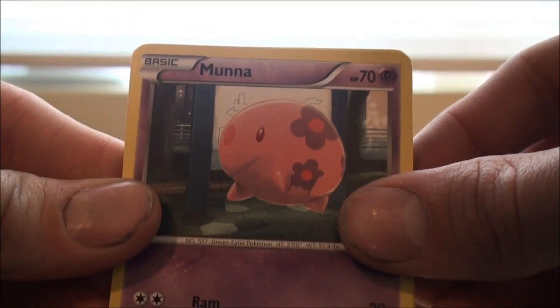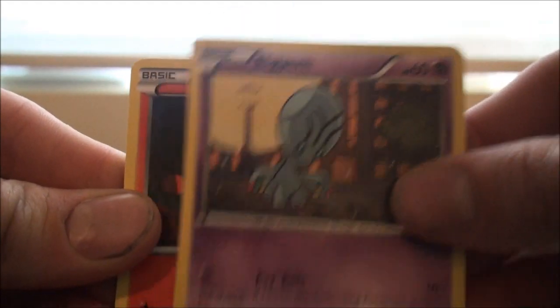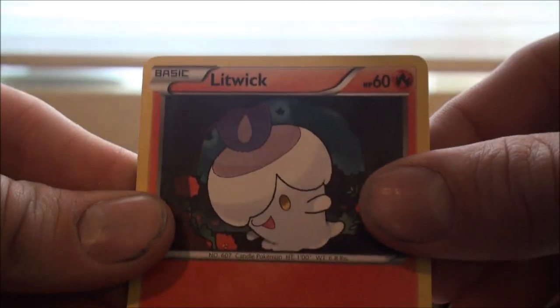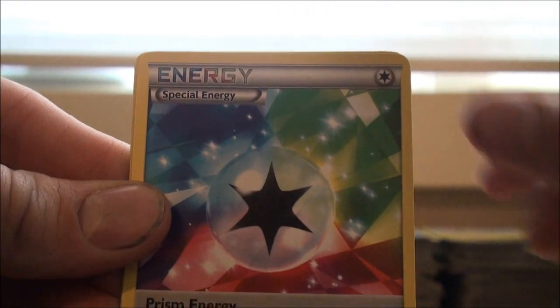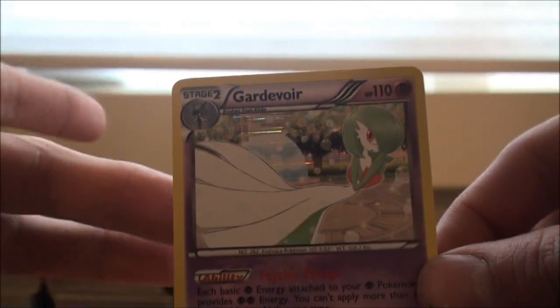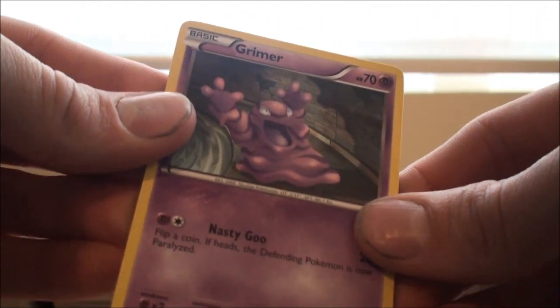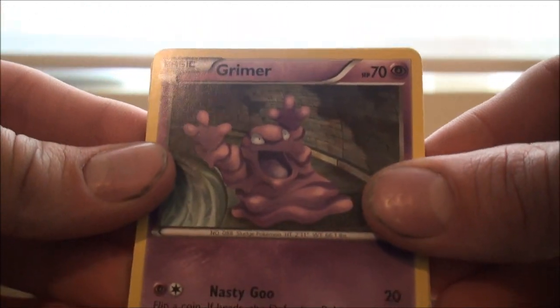Munna, Cricketot, Panpour, Elgyem, Litwick, Basculin, Luxio, Prism Energy, Lampent Reverse, and a Gardevoir holographic. I have three of those now, two up for trade — message me if you want that one. Message me if you want any card I get and we'll maybe negotiate a trade, depending on what you have to offer. By the way, my Gold Star Charizard is not up for trade. Until I get a second one, then he will be up for trade — but not my original one, just the second one. Just clearing that up.